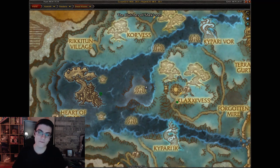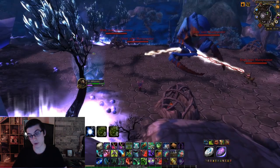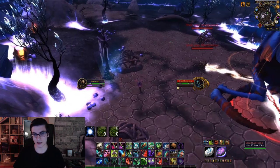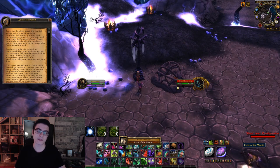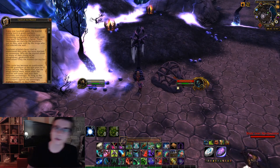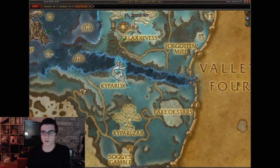The next one is east of the Heart of Fear. If you go there you're going to see a giant kunchong — basically the big crab. Right by him you're going to have the Cycle of the Mantid scroll that you can go ahead and collect.